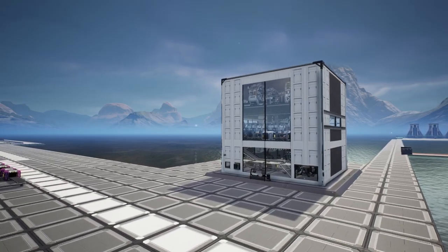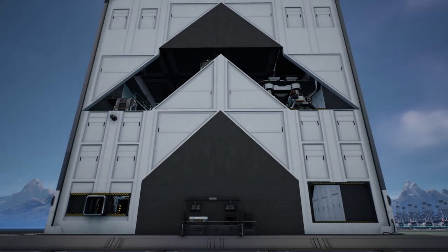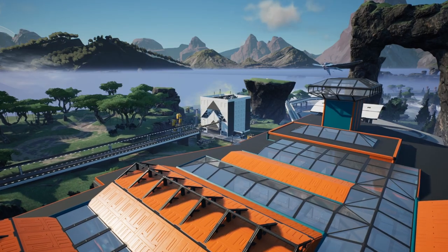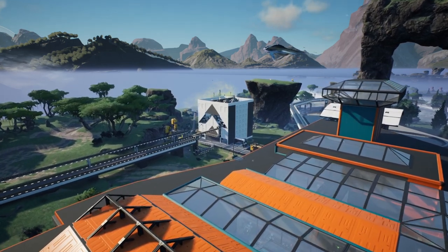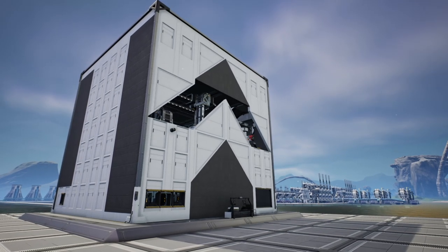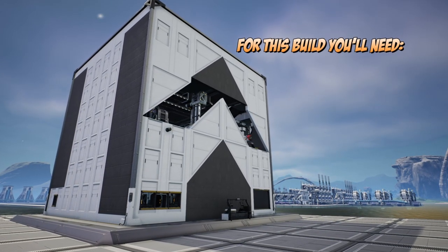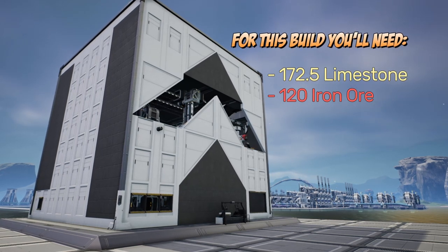Following on from our modular frame all-in-one factory, today we're going to be doing another one — this time an encased industrial beam all-in-one factory, which you may have noticed we've used in our let's play series, producing 11.5 encased industrial beams per minute. For this build you're going to need 172.5 limestone per minute as well as 120 iron ore.